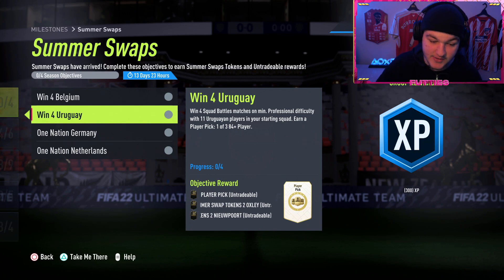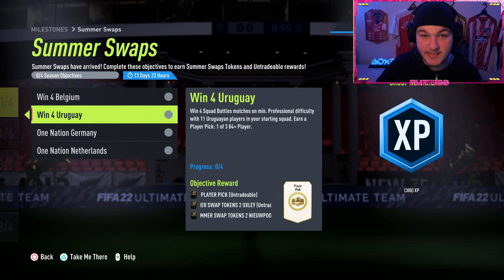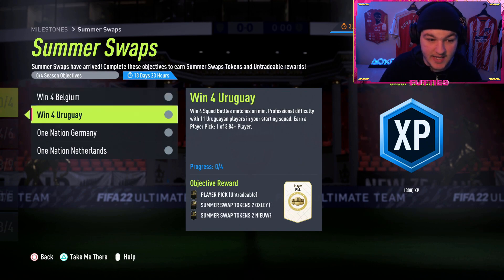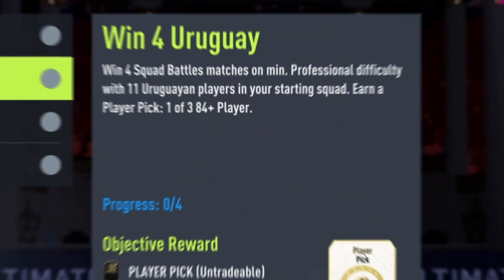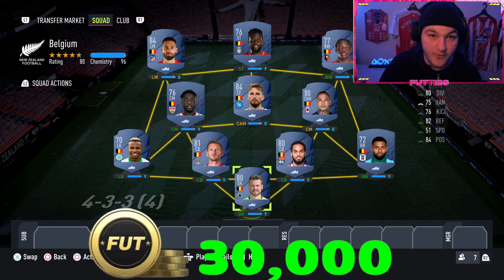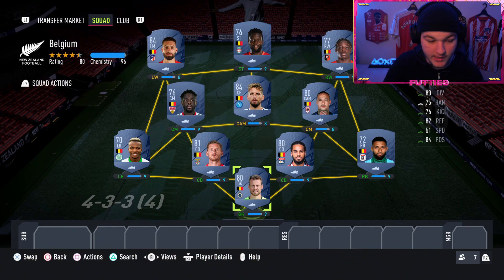With 11 Belgian players in your squad, you also get an 84-plus player pick along with your two Summer Swaps Two tokens. Win four squad battle matches on professional with 11 Uruguayan players - once again getting an 84-plus player pick and two Summer Swaps Two tokens. So let's get into the squad battles tips, tricks, and squad builders. We'll start with the Belgian team and then get into the Uruguayan team.